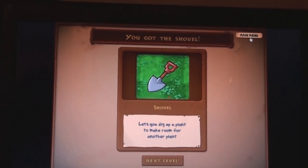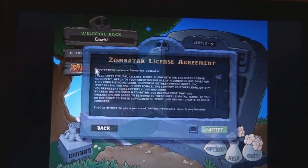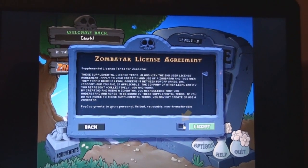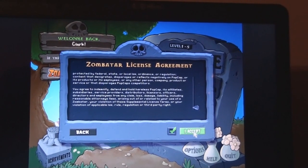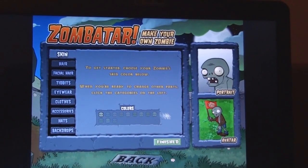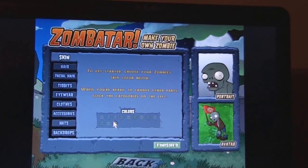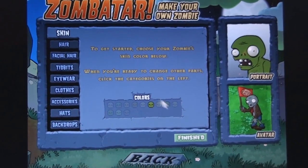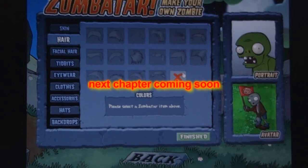So before we end this off I want to check something on my menu. That level was nice. This is called the shovel — main menu, dig up. I want to do something on the armchair just real quick. Click that first, hit accept. Oh nice — make your own zombie! Okay, say goodbye folks. That's the end of this chapter. Thanks for watching guys, thank you very much. This chapter is over.